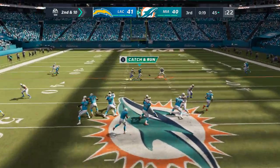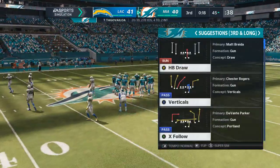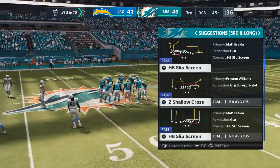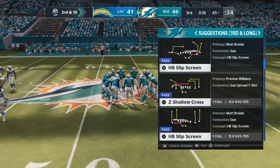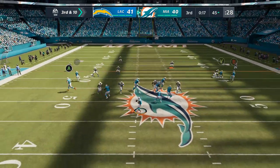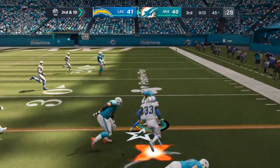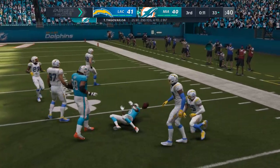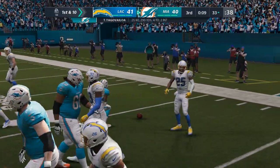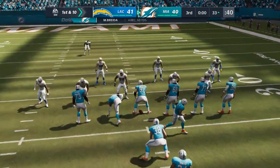They fake the handoff, now Tua — and this one incomplete. Too much contact to hold on to that one and it's third down. Another zone defense — it looks open for possibilities, but they did a nice job patrolling the middle of the field and forcing an incompletion. Now they set up the screen — that's complete — and he gets this inside the 35 yard line. Give him 12 yards there and the Dolphins have a first down.